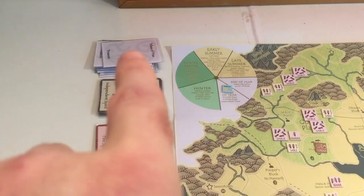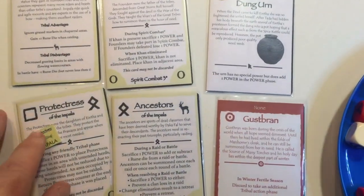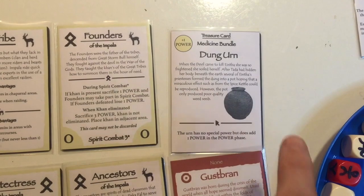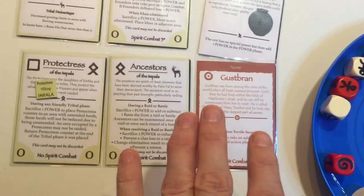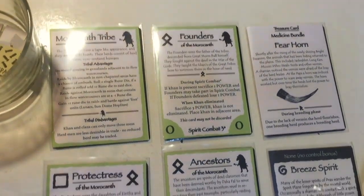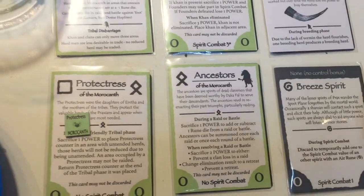You can see the treasure cards at the back there, which the Paps Cradle is one of. Going across to the Impala — the other tribe I'm running — they've got the Dungurnal, which doesn't really do much apart from giving them an extra power at the beginning of each turn, and they've got Gustbrand as their beginning spirit. Back to the Sable, they're starting with this dust spirit, an unnamed, quite weak spirit. Moving across, we can see the Morakamp — almost my favourite tribe to play. They've got the Fear Horn as their medicine bundle, and a very low-power Bree spirit and air spirit.